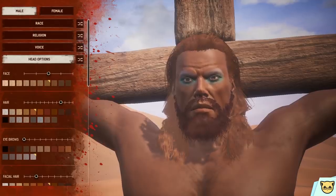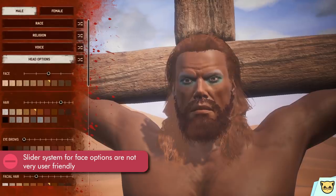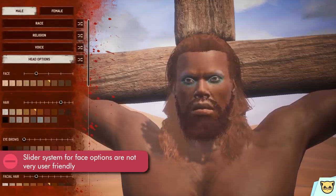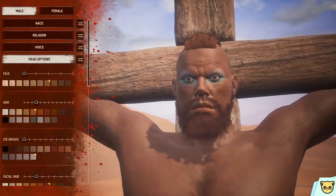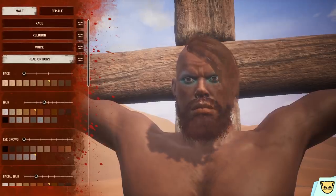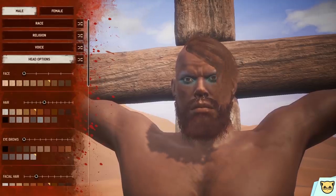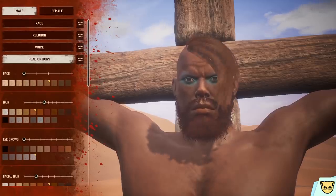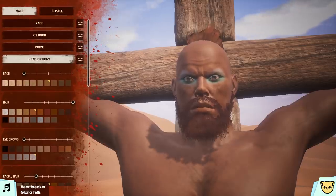One major problem I have with this menu — the same thing I had with Skyrim — is that a lot of the sliders for options have no business being sliders, like the hair, face, and eyebrows. It makes comparing options really finicky. Having visible previews would be much nicer on the user experience. If I ever want to look at one hair option and compare it to another, I have to scroll through every single one instead of just selecting from a grid or series of panels.